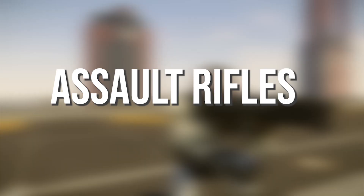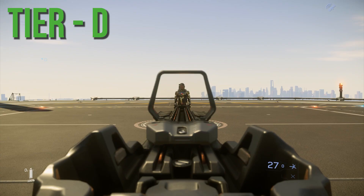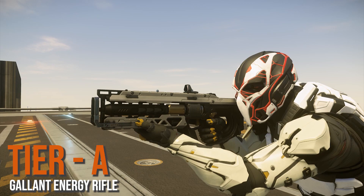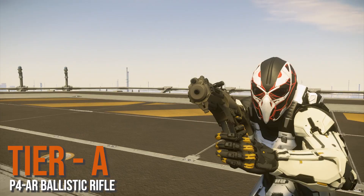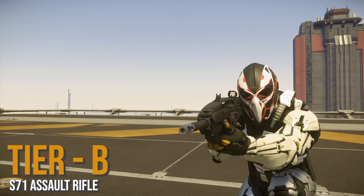Up next we have assault rifles. First we have the Karna plasma rifle at tier A — this thing is very good, and it's even better with an E-mod stabilizer on the bottom. I will note that the secondary fire mode, the charge-up beam, is tier D — pretty much useless. Next we have the Gallant energy rifle at tier A — first fire or full auto, very nasty. Then we have the P4 AR, probably the best close-range AR in the game. Then we have the S71 assault rifle at tier B — it fires more like a DMR, but in the right hands it could be tier A.